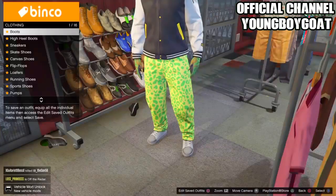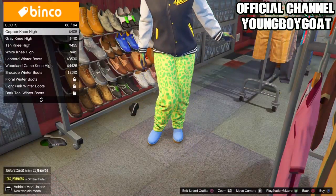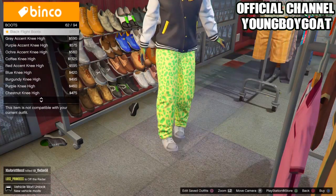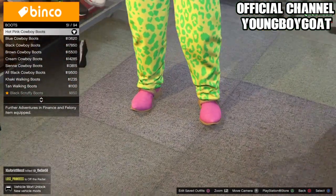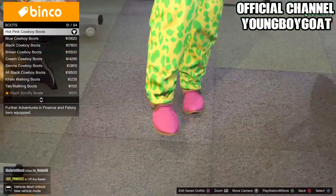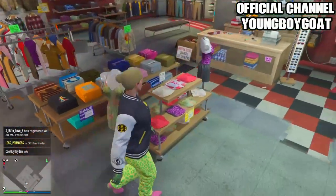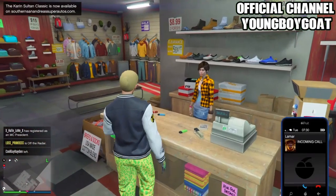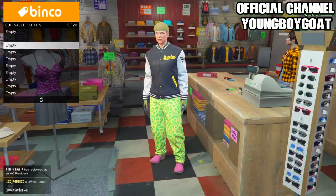Now head over to shoes, go to boots, and buy the hot pink cowboy boots. Go up until you find it — I think it's number 51. So once you've got this outfit — the gloves, the boots, the pants, and the jacket — head over to the front counter and save this outfit in the second slot.